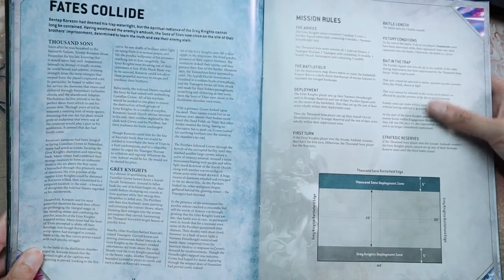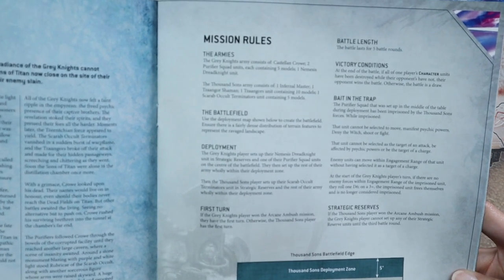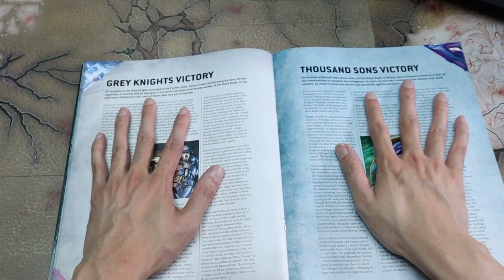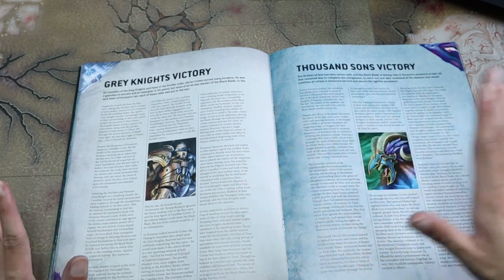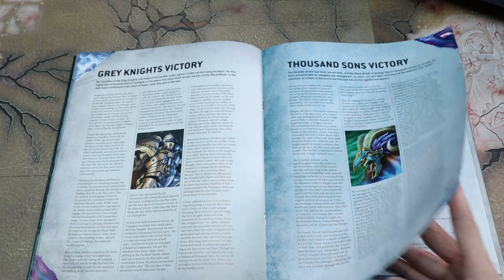The second mission is Fates Collide — you use the whole box. Crow, two Purifiers, and the Nemesis Dreadknight, the Baby Carrier. The Thousand Suns have the Infernal Master, the Shaman, 10 Zangors, and five Terminators. It's got deployment zones, victory conditions, and interestingly they each have a different side of who wins the narrative — if the Grey Knights get the victory, this narrative happens; if the Thousand Suns get the victory, this side happens. I don't think I've ever seen GW do this before. Kudos to GW for giving me both sides of the narrative.